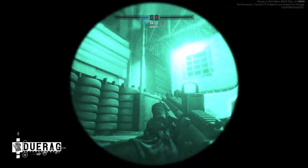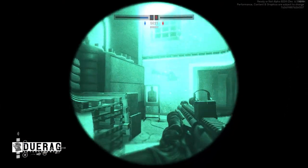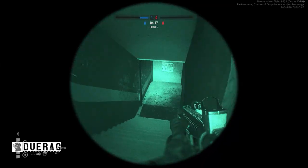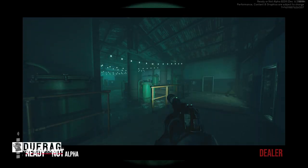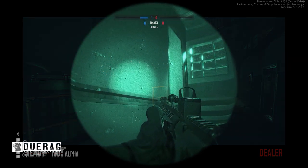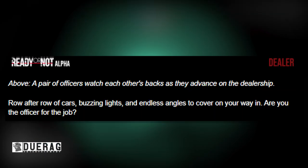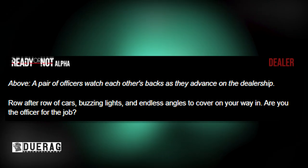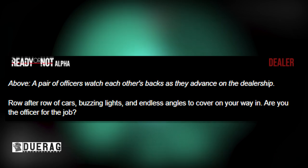In the previous update, we actually saw that there was some sort of operation going on in the background — some sort of narcotics operation or maybe a bootlegger or something. I don't know, but it definitely makes the map more interesting than it was before. Underneath the picture it says: a pair of officers watch each other's backs as they advance on the dealership, row after row of cars, buzzing lights, and endless angles to cover on your way in. Are you the officer for the job?